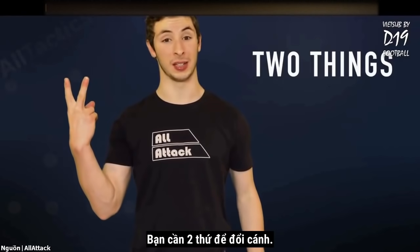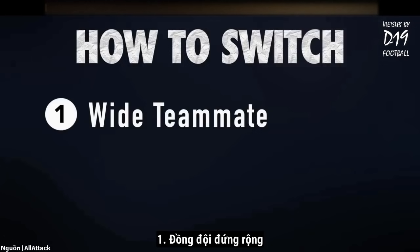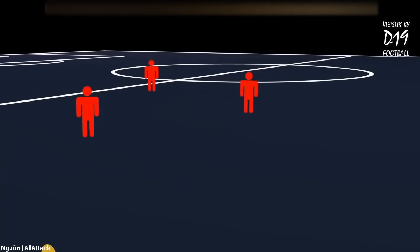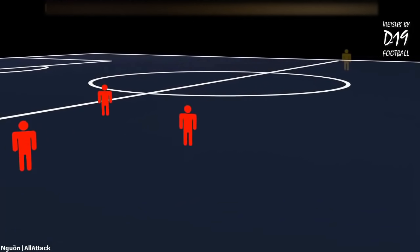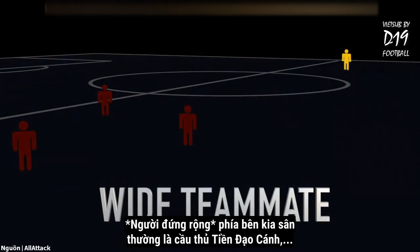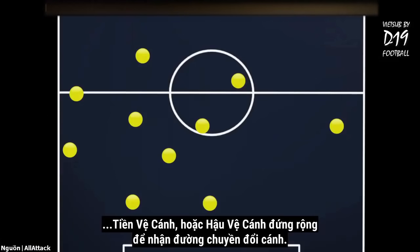You need two things to switch the point of attack: a wide teammate and quick passes. The wide player open on the other side of the field is usually a winger, outside midfielder, or fullback who remains wide to allow for a quick switch.